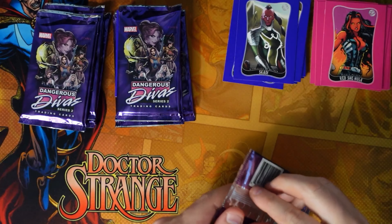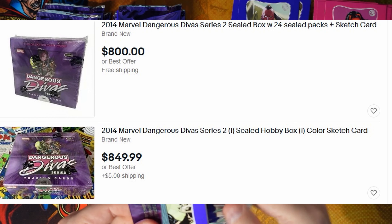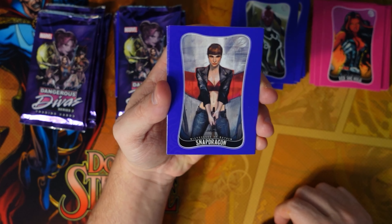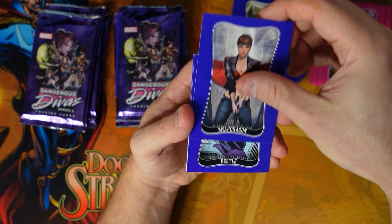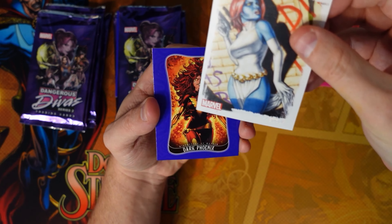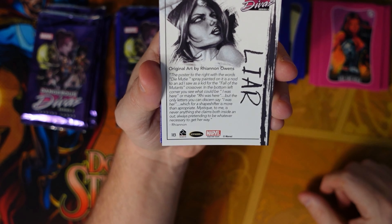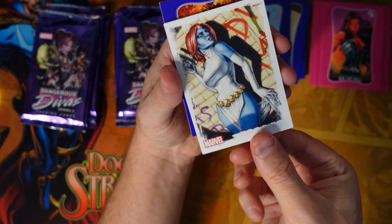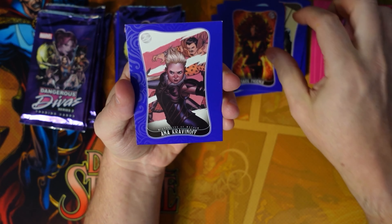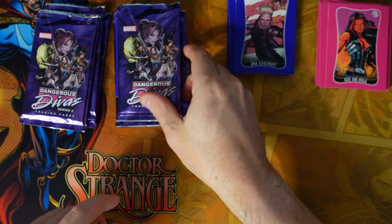Sealed boxes of this are going for about $700 to $850, so these packs are much, much cheaper. Snapdragon, Beetle — oh, here we go, that's a nice one! Mystique — this is the Artifex original art card. Beautiful artwork on that one. Dark Phoenix and Anna Kravinoff, who is really hot right now in comics.